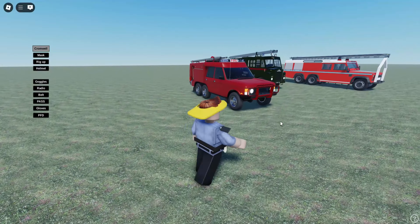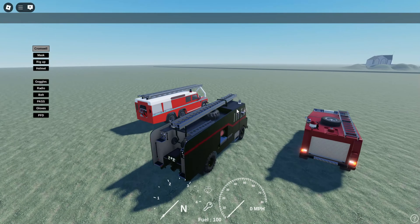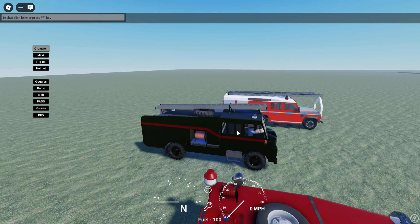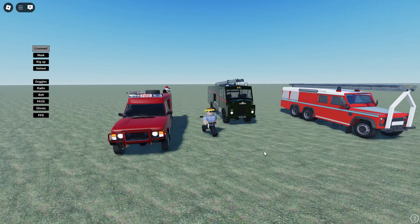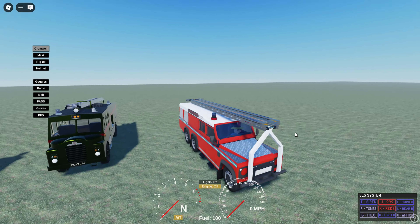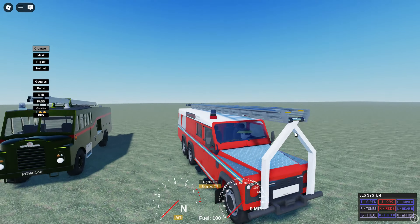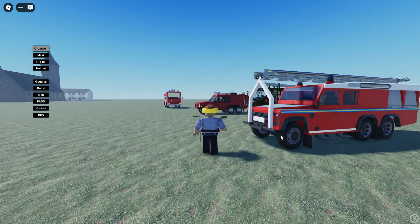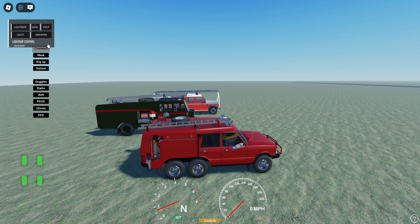Here are some classic fire engines from probably over the years. As you can see, you've got this old fire engine here. Let's see if it has lights and sirens - it has lights but no sirens. Does this one have sirens? Yes, that one does have sirens and lights. Does this car over here have lights and sirens? It does, it does.